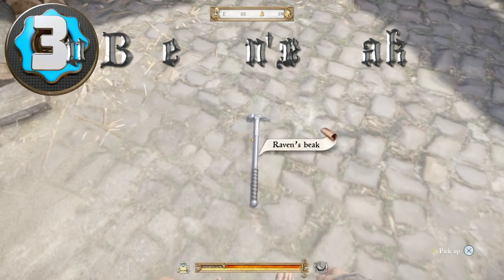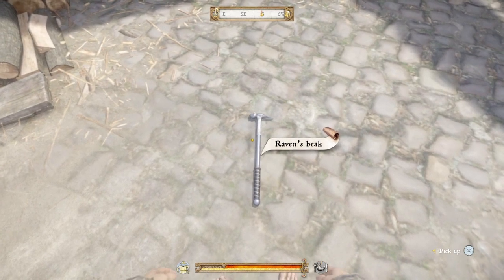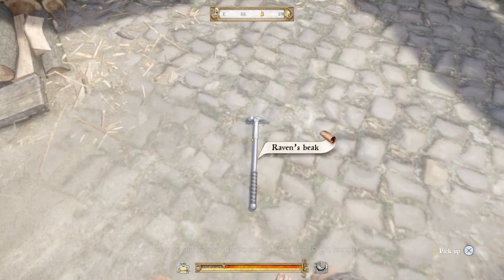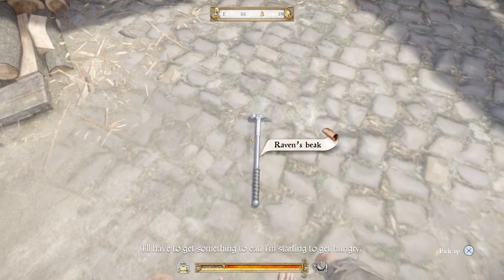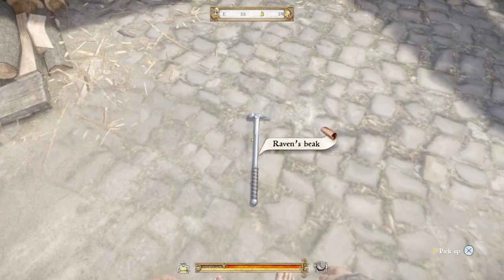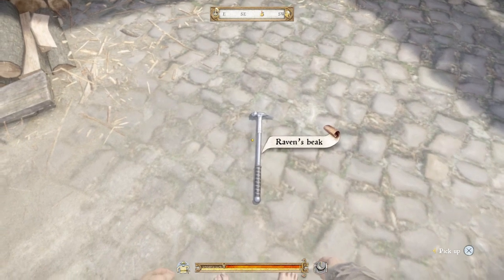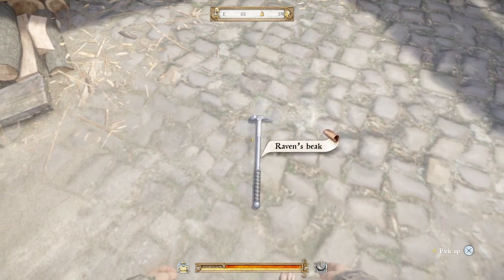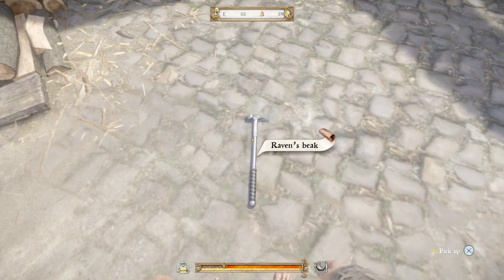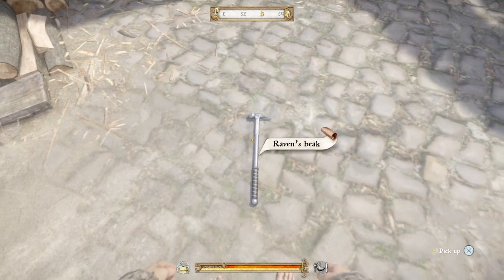Coming in at number 3 we have the Raven's Beak. The Raven's Beak is another Warhammer from Kingdom Come Deliverance. It can be obtained from various bandits throughout the game, but specifically from the body of the bandit standing guard in the upper ring of Vranik Hillfort behind Eric's house. This weapon has a blunt damage rating of 55, a stab damage rating of 14, a defense rating of 43, and a durability rating of 65. This weapon is not only great looking, but a great bludgeon. The Raven's Beak requires a minimum strength level of 13 to use effectively and is not available for purchase at any shop.